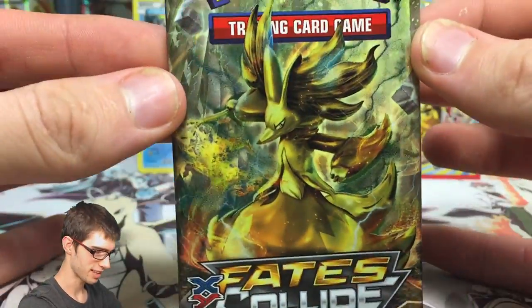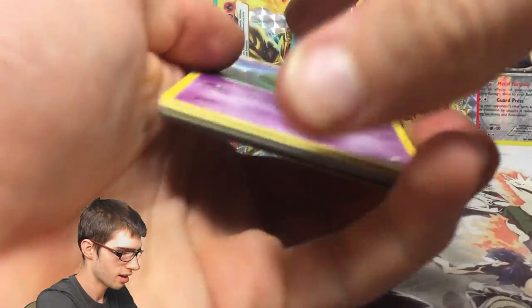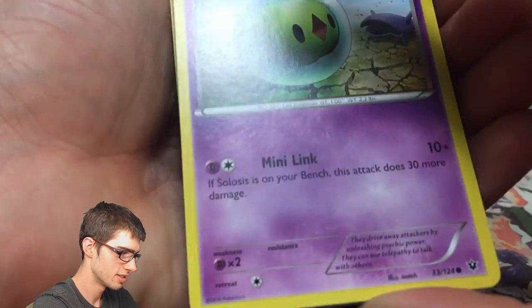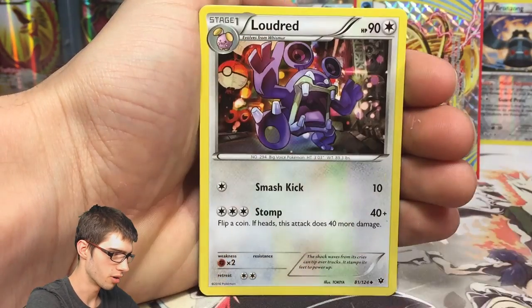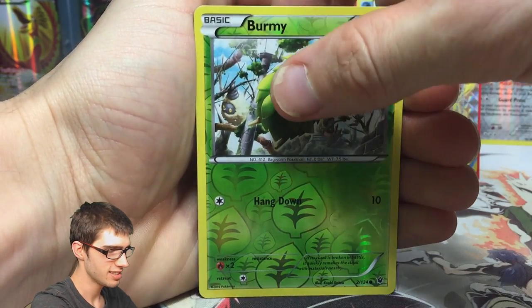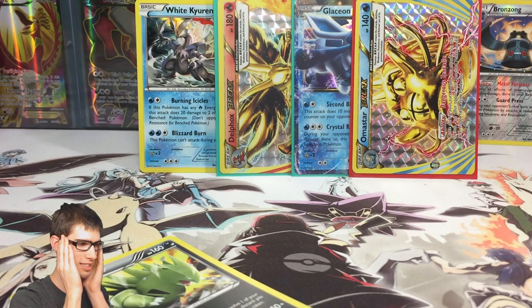Guys, I think that wraps up the box but we still got one more pack to go. We've given out two codes, so let's go — one more code. Let's see what this final pack has for us today. We've got a Solosis, Gothita, Mincino, Whismur, Fennekin, Pupitar, Dewgong, Larvitar, a Burmy Reverse, and the final card from the Fates Collide booster case is a Hollow Tyranitar! We just got five pulls in one part — that is crazy.